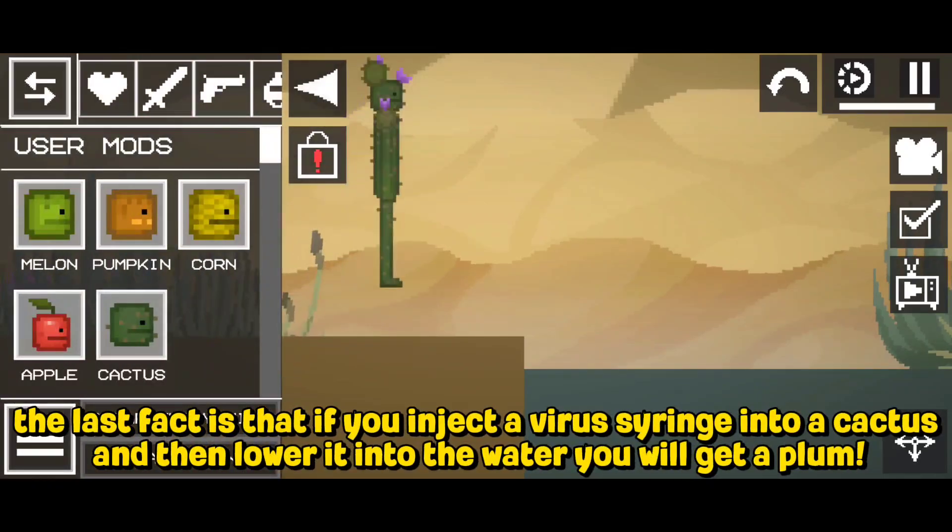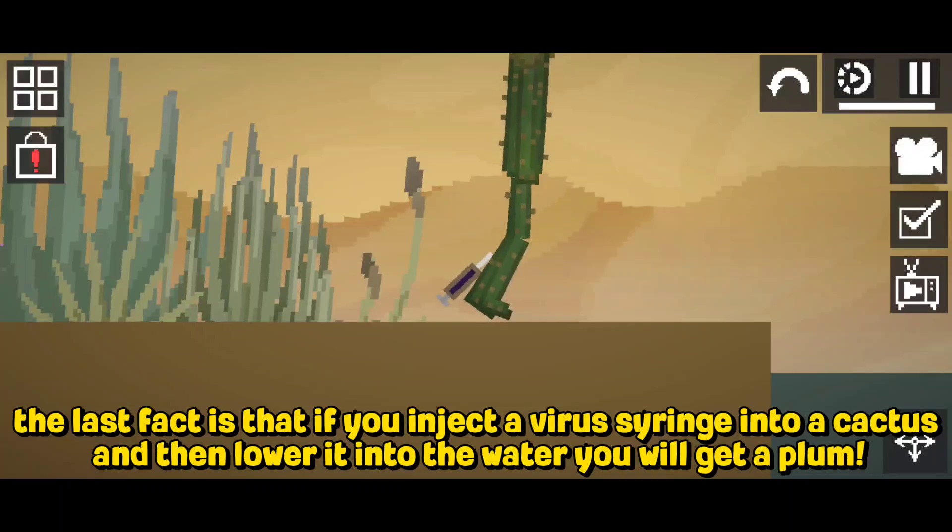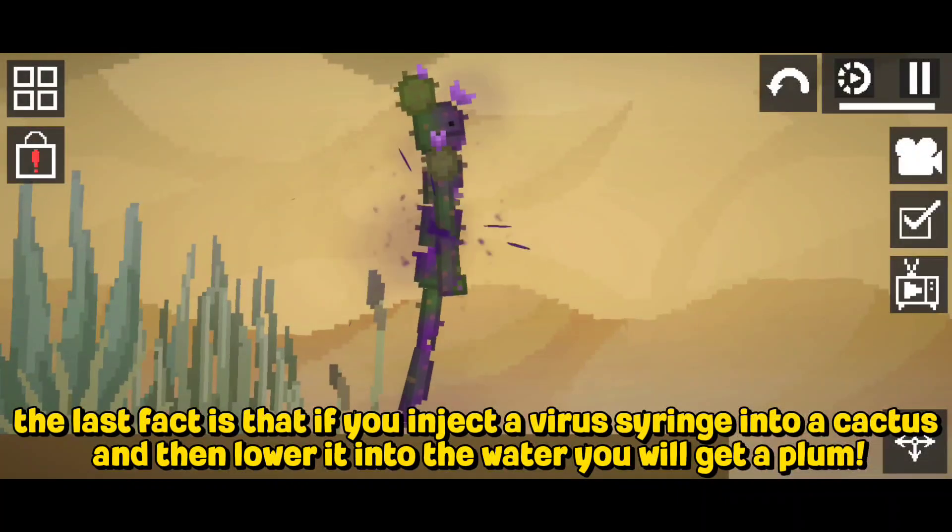The last fact is that if you inject a virus syringe into a cactus and then lower it into the water, you will get a plum.